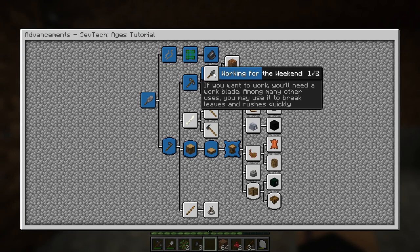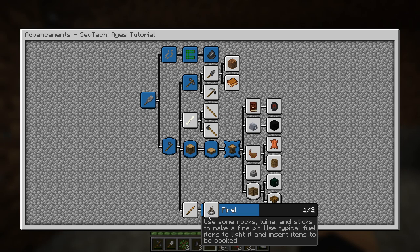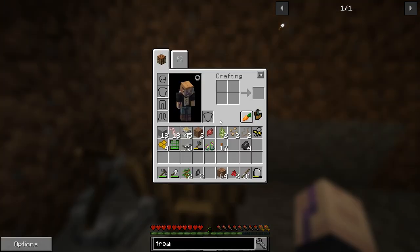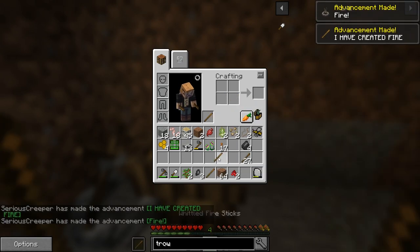There's a couple of tools we want to craft. Getting a bone would be nice - a lot of animals actually drop bones. Even if we go up and kill a cow afterwards, we should have a chance to get bones. And we can turn this into a little sharp bone, which is a pretty decent weapon. It also wants us to make fire sticks so we can create fire on the ground - you take two sticks and get whittled fire sticks.